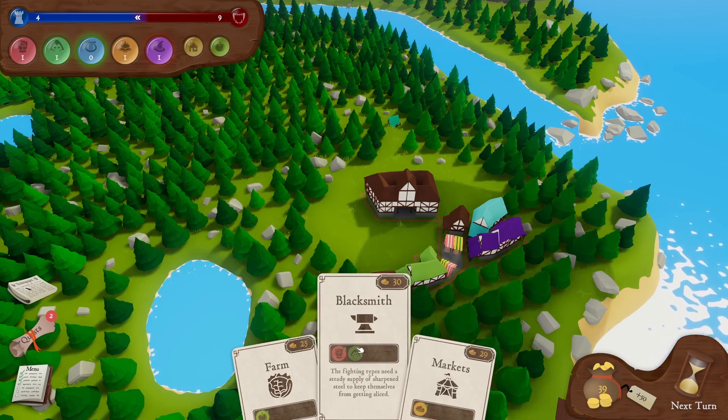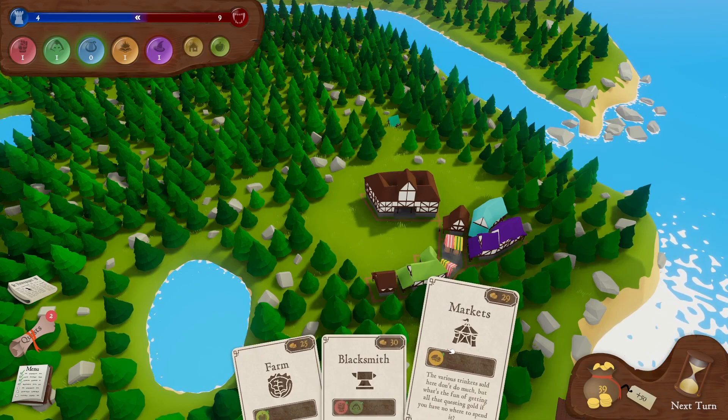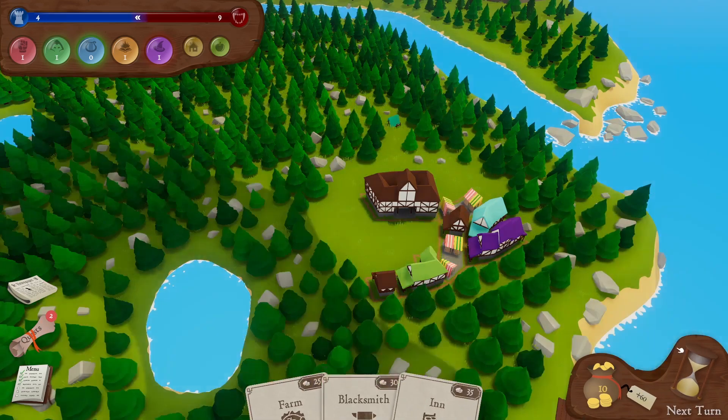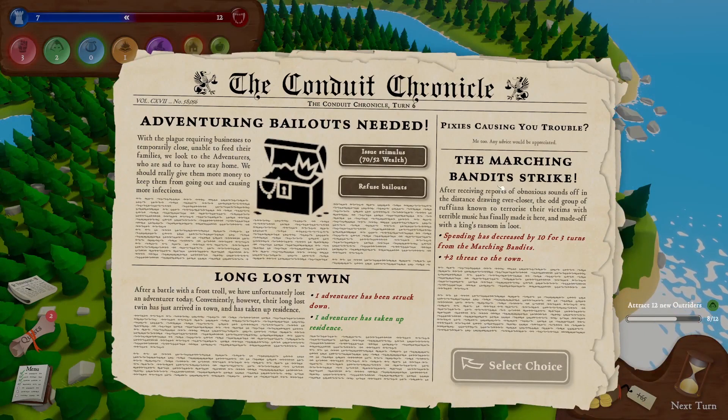We could actually afford other stuff as well. This will just give us cash — maybe a good investment. Let's go for a market. Another little market: 60 quid a turn — not too shabby. We desperately need the cash. The marching bandit strike: spending decreased by ten for three turns, plus two threat. One adventurer has been struck down after a battle with a frost troll, but we've gained a lad — their long-lost twin has arrived in town. So nothing happened at all then.